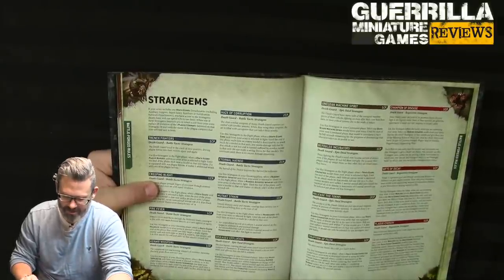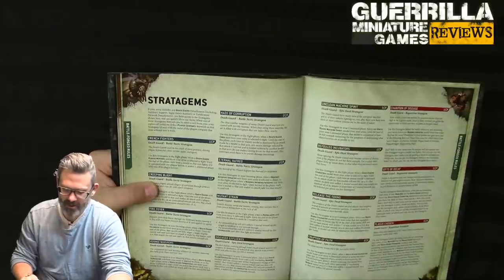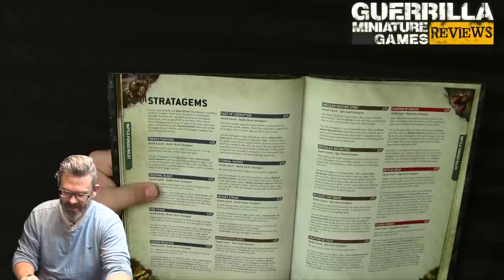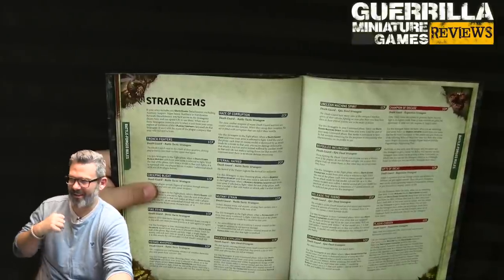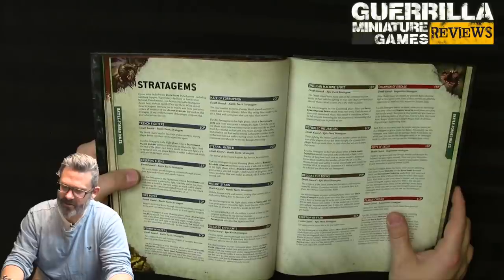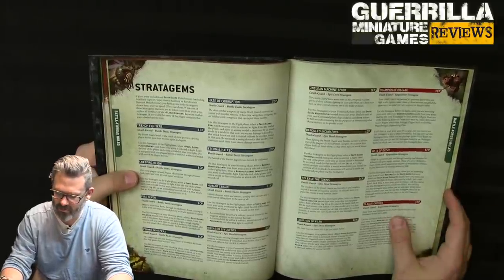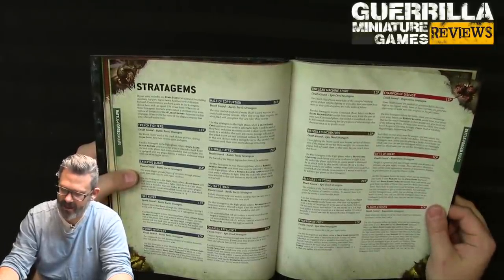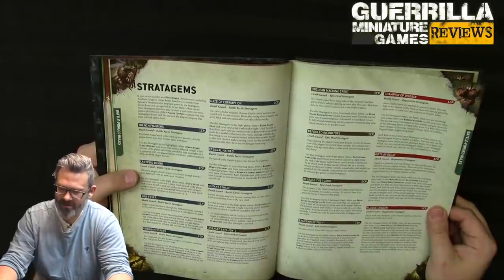Disease Effluence (1 CP): in your command phase, select a Death Guard character model (excluding daemons) — one enemy in engagement range suffers a mortal wound, then roll a die: on a 2+ the enemy unit takes 2D3 mortal wounds (D3 if they have the character keyword). Unclean Machine Spirit (1 CP): select a Death Guard machine spirit model — until next command phase it's considered to have full wounds remaining. Foul Incubators (1 CP): in the fight phase on a Death Guard character, each time an enemy model is destroyed by an attack from that model, on a 3+ the enemy unit takes a mortal wound — max 3.